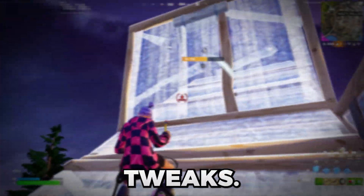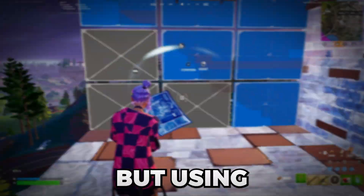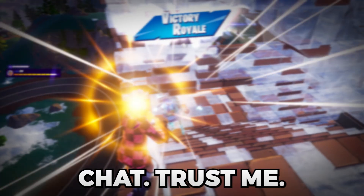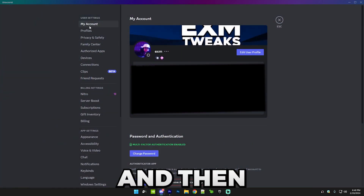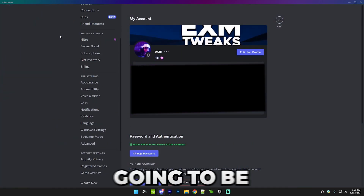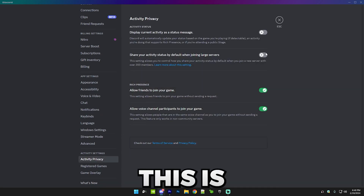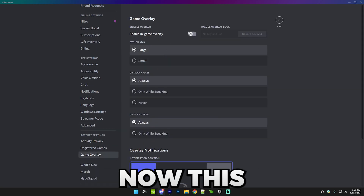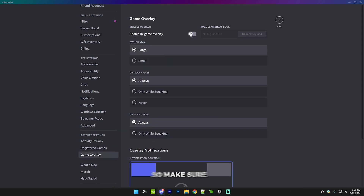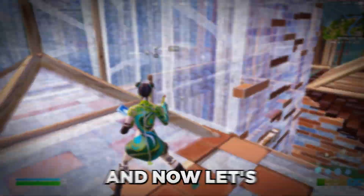You can skip this if you don't use Discord, but it's much better than regular voice chat. Open Discord, go to User Settings. First, go to Activity Privacy and make sure it's disabled. After that, go to Game Overlay — this takes up a lot of performance — and make sure it's disabled. Then close Discord.